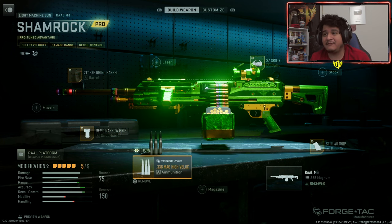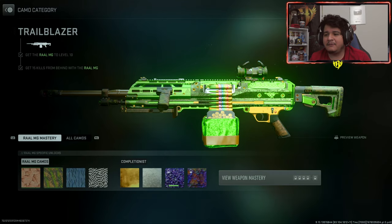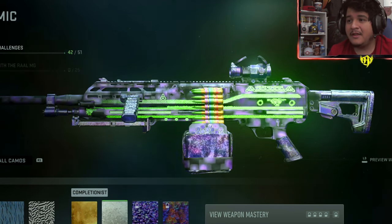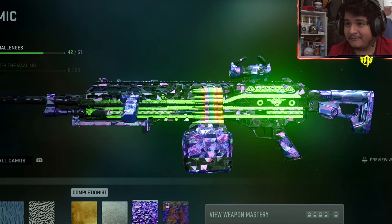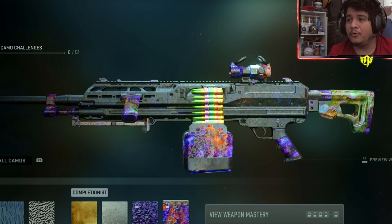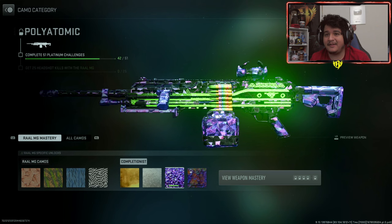If you want to keep the tracer rounds, don't change anything about the gun's ammunition — you can change everything else. When it comes to camos, here's how the gun looks with its base camos. For mastery camos: here's how gold looks, here's platinum — actually looks kind of clean with the green — here's polyatomic, which stands out really nicely, the gun actually glows like an animated reactive gun. And here is Orion, which also looks pretty dope, but polyatomic really takes the cake here.